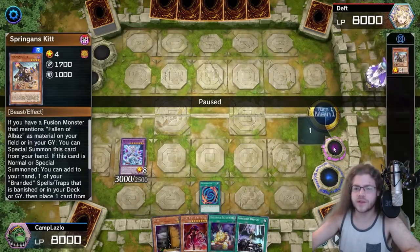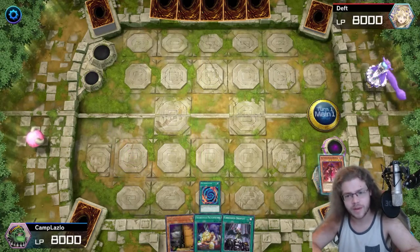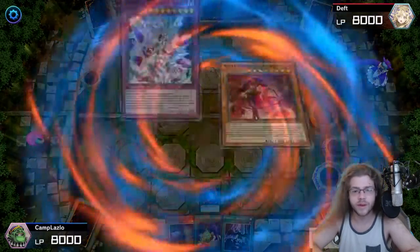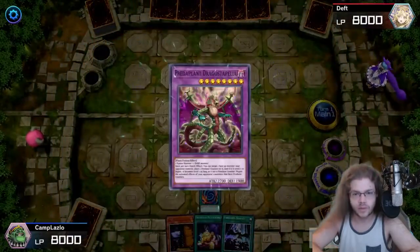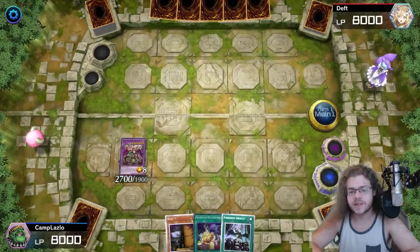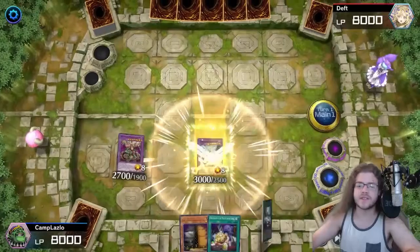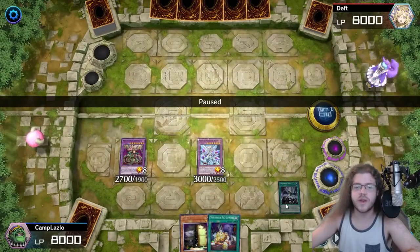Mirror Jade sends Albion to banish our Kit. That's perfectly fine. We activate Polymerization, sending our Adlib and our Mirror Jade on the field to the graveyard to summon Dragostepelea. Dragostepelea hits forward — we have a Negate now, which is pretty good. Adlibidum is going to special summon back the Mirror Jade, and Mirror Jade is reset because it is a new copy. We set this Droplet.